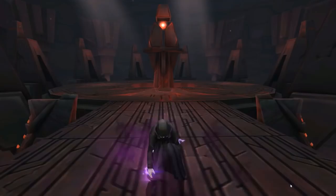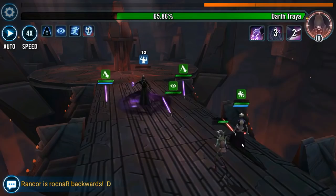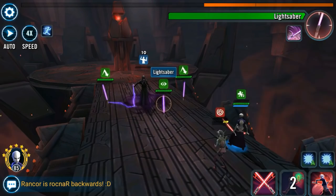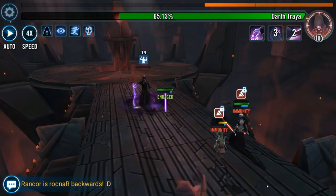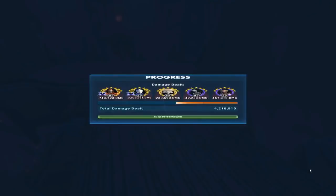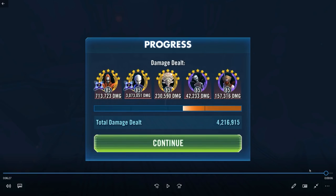A big concern for many people is whether this team will get nerfed. In my opinion it is completely working in the spirit of the raid — but we've seen things get nerfed before and you never know. I lost Daka at one point, which is exactly why you want the Zeta on her — constant stacking health means she wouldn't take all that damage. The run ended with 4.2 million total damage; Asajj did 3 million on her own. Without mods on Talzin or Initiate, Mother Talzin still did 700,000.